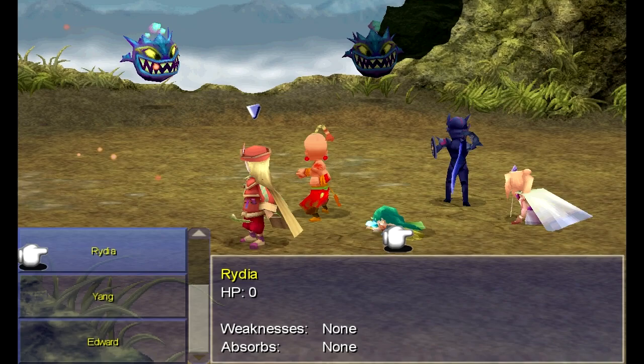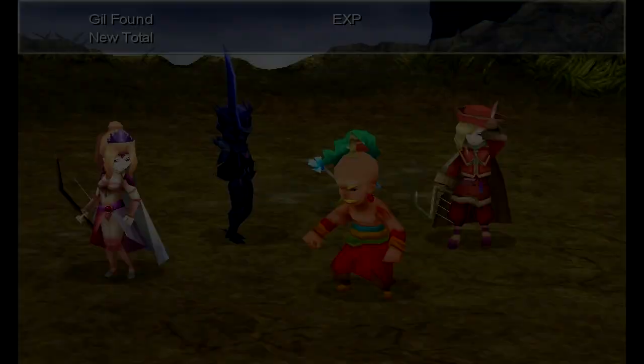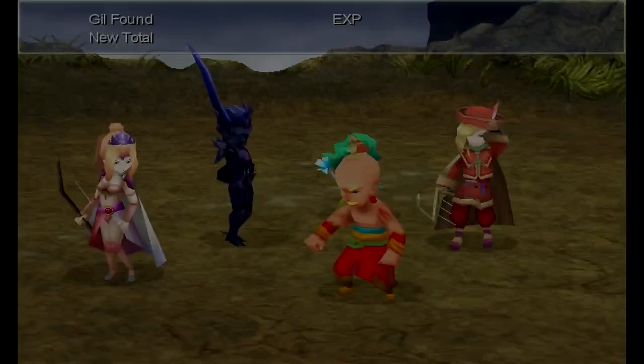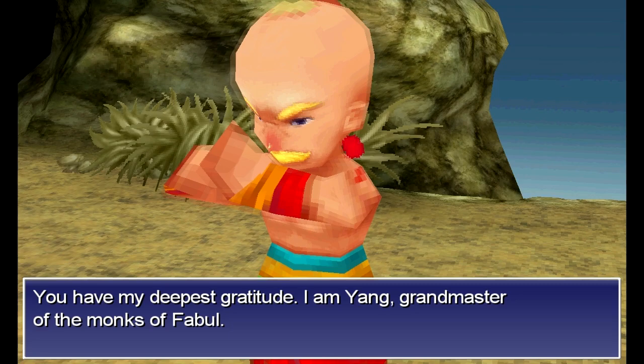Everyone's alive — that's all I care about. Man, they kicked my ass. You're probably supposed to level grind up to like level 20 or something, because I think Rosa learns Shell at that point, and that would make this fight a lot easier. But I made it through — we're okay. The game, I think, gets easier from here.